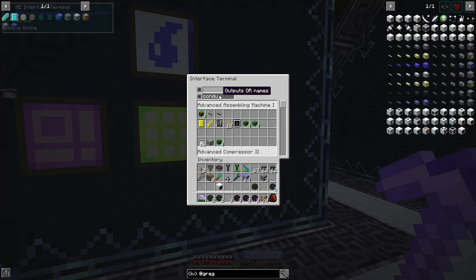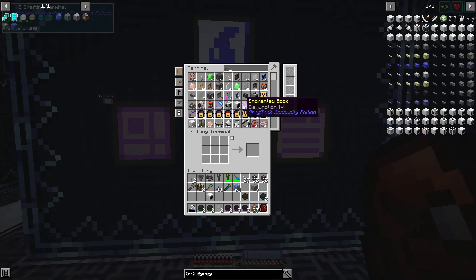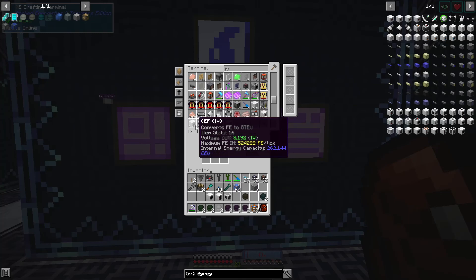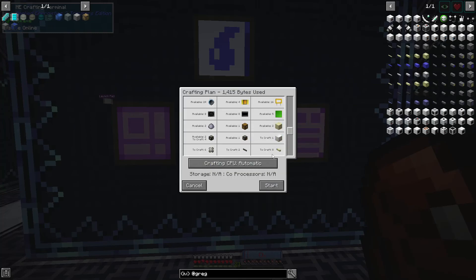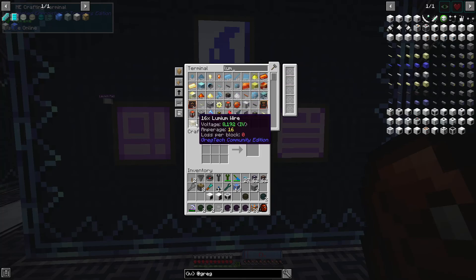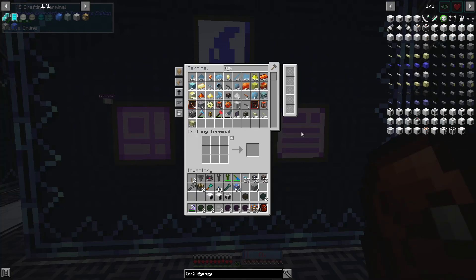We need to make conduits. While I was getting the recipe for lumium cable, our thermal centrifuge and turbo centrifuge are ready. Can you make me a 16x? I think you can — nice! While that is crafting we also need some lumium cable — this is our lossless cable. Let's get like a hundred of those and walk away.